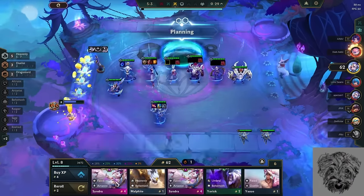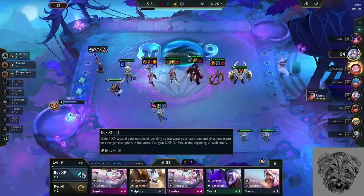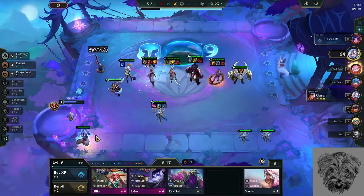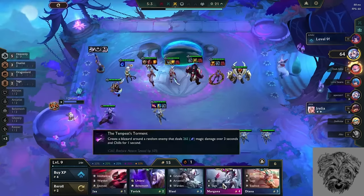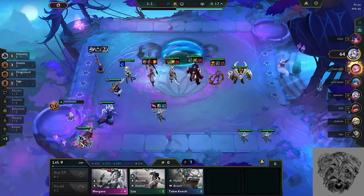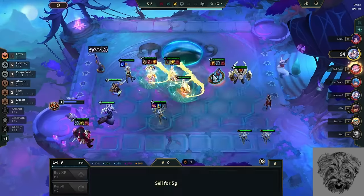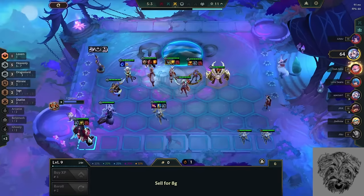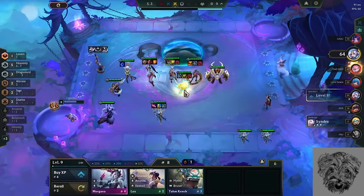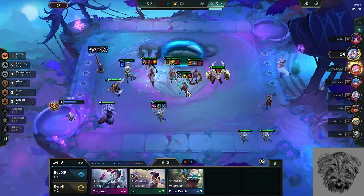Hello everyone. Earlier this week TFT released 20 brand new artifacts as well as five new support items in the recent patch, and there's a ton of interesting tech that comes with them. I waited a bit for the eminent v-patch before releasing this just in case Riot threw a curveball. In this video I'll not only discuss what each of these artifacts do but also show a visual ranking on who I think are the best users and why.